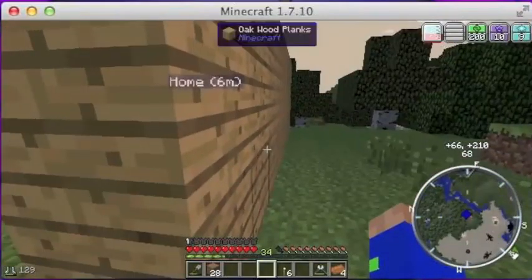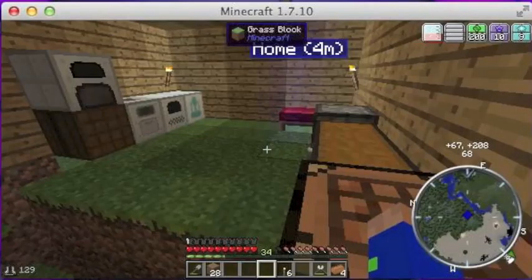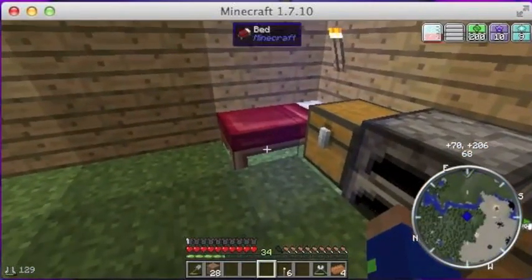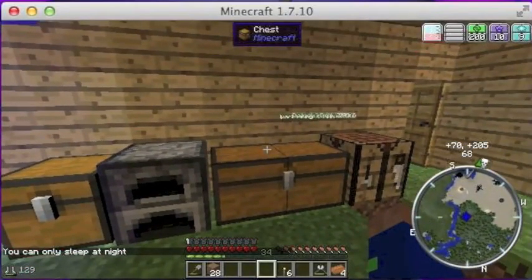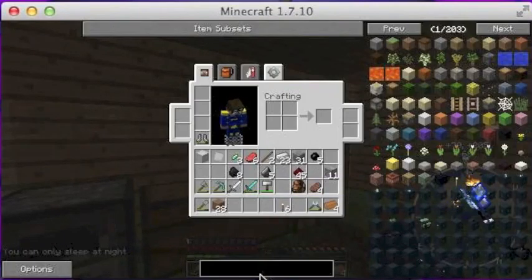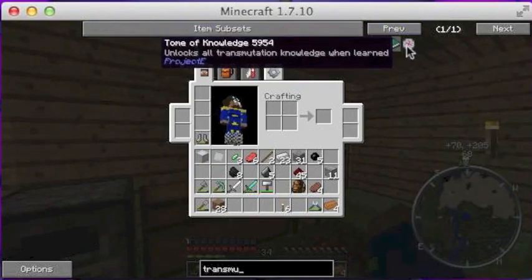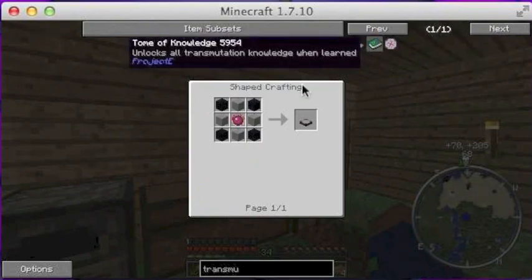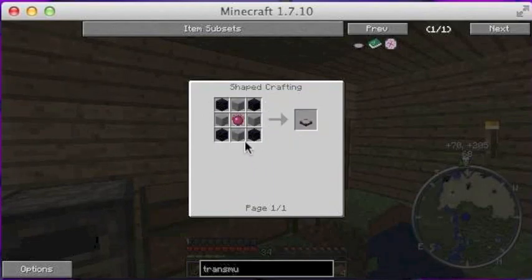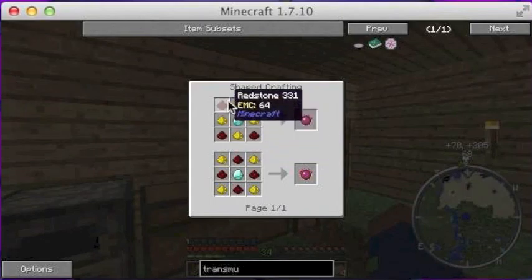In this episode my plan was to make one more machine so that we could make another type of power generator. We're starting the episode at night, so I guess we'll go to sleep — well, not quite yet. Before we make the machine, I wanted to make something called the Transmutation Table from Project E. We'll need four obsidian, which we can get from one of those towers, and the Philosopher's Stone.